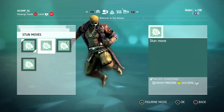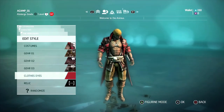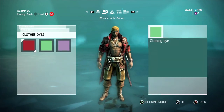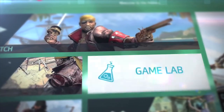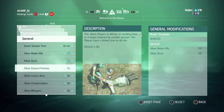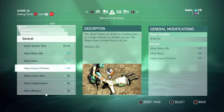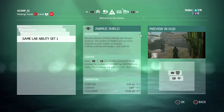Never before in the history of Assassin's Creed has multiplayer been so personalized and so detailed. And now, not only can you fully customize your character, you can actually design the game. In the game lab, players can actually build their own modes with their own rules. For example, let's build a free-for-all game where you hunt down targets.